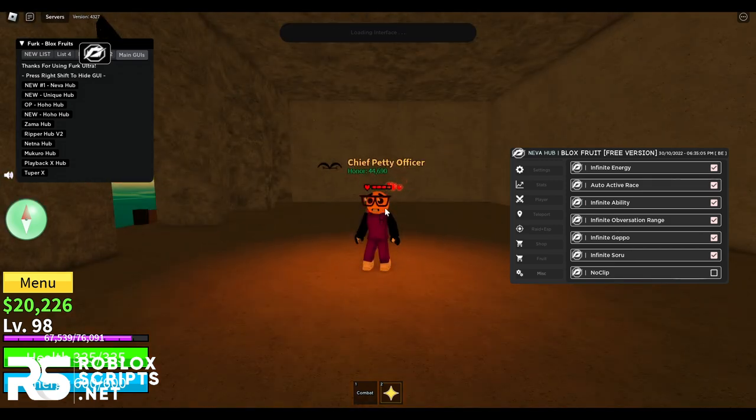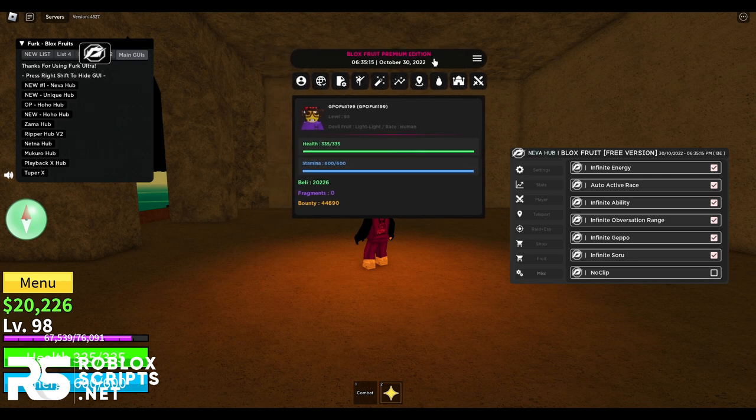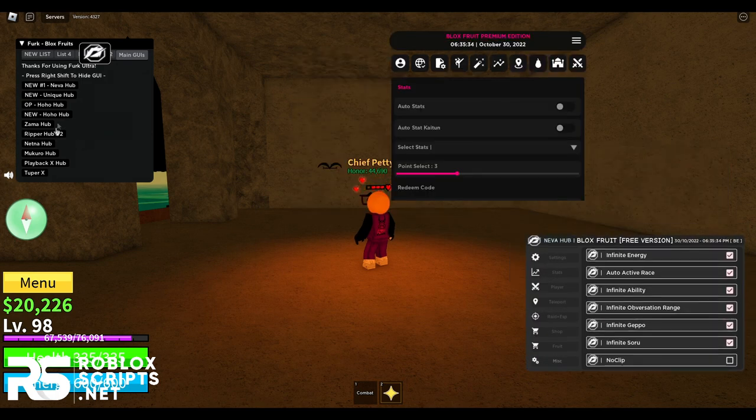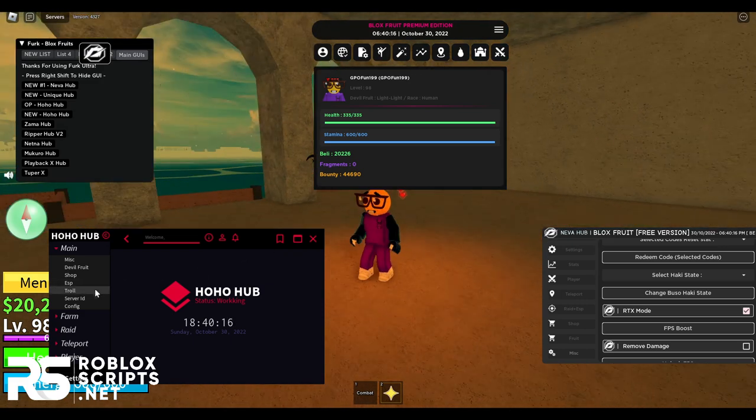Just click on it and it will execute. There we go — it will say premium edition because it's the premium edition. Look at how clean this GUI is — you have so many features such as world stuff, player stuff, fighting style stuff, and a lot more. Then you also have Hohohub, which is one of the best GUIs in the game right now. It's really OP too.